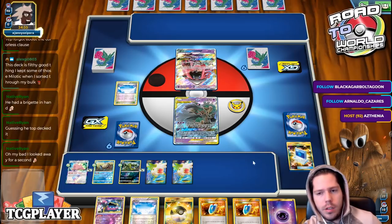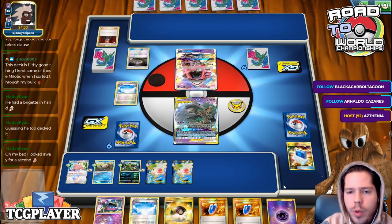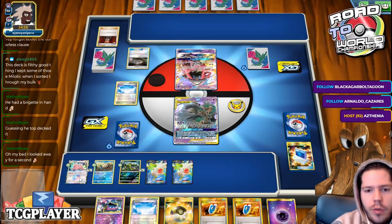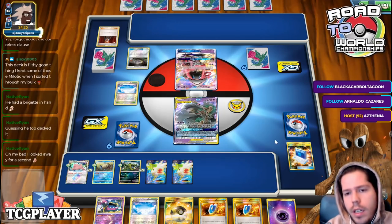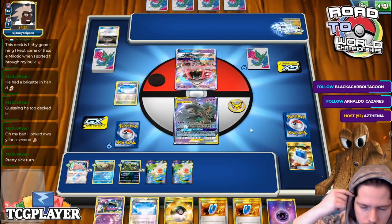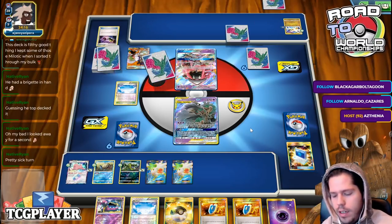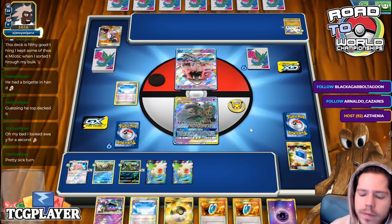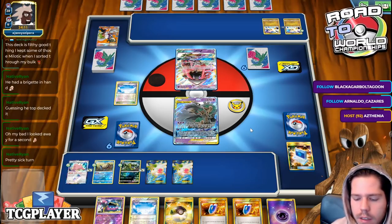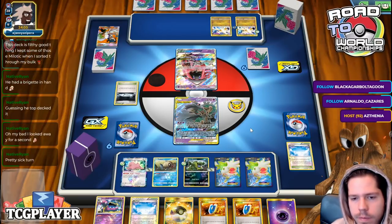We get an energy which we don't even need — we have Ultra Ball for Milotic, we have VS Seeker into Ace Trainer, so we are in a fantastic spot. Milotic doesn't let you attach to different Pokémon or rearrange energy, so there's no point attaching energy for turn. Leaving this energy for a potential second Milotic via Ultra Ball is actually pretty good. We're up against Ultra Necrozma — a little scared, not gonna lie.